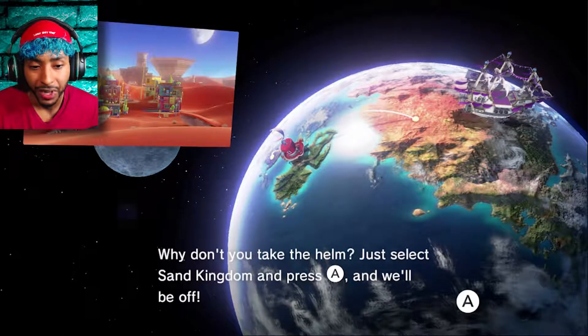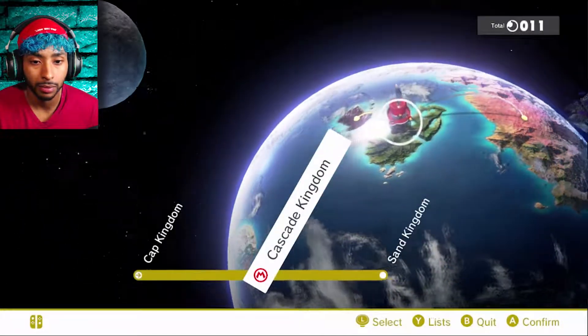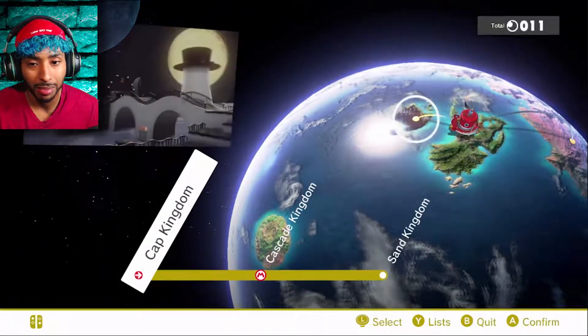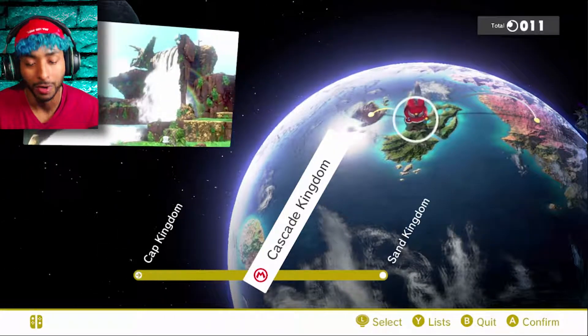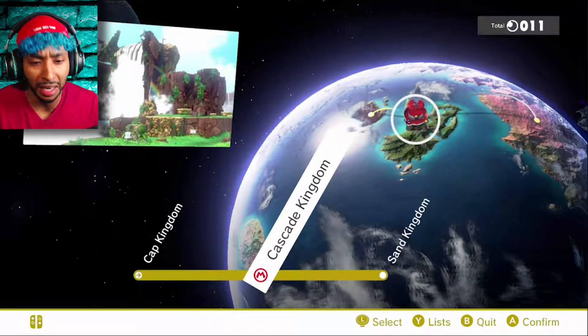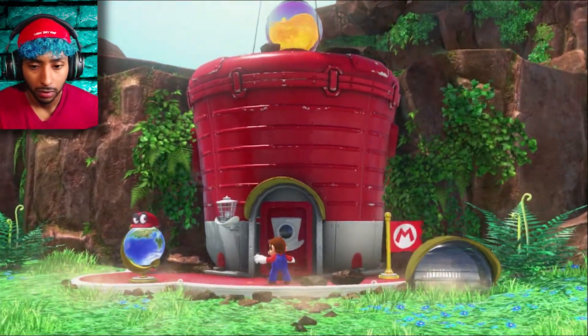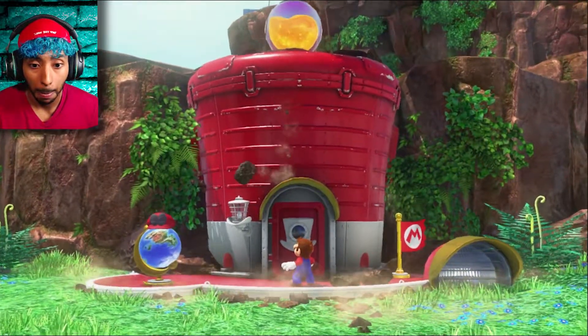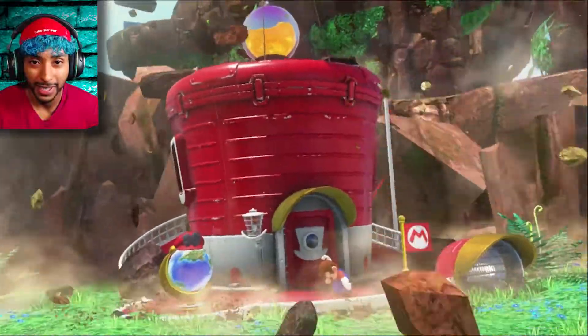'Why don't you take the helm? Just select Sand Kingdom and press A and we'll be off!' Gotcha! Okay, so I have two kingdoms. The first one is Cap Kingdom... Cascade Kingdom! Sand Kingdom! Let's do it! It's super cinematic now!